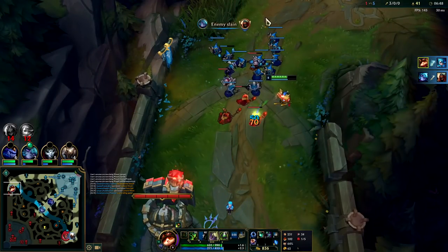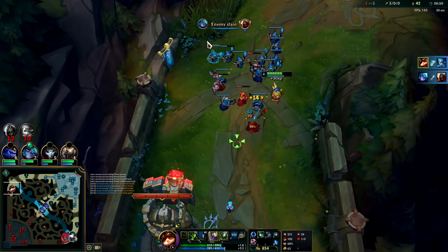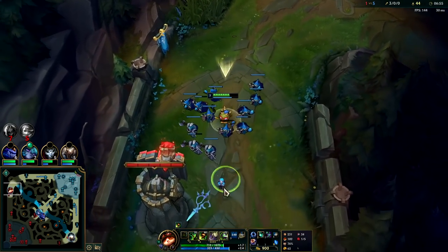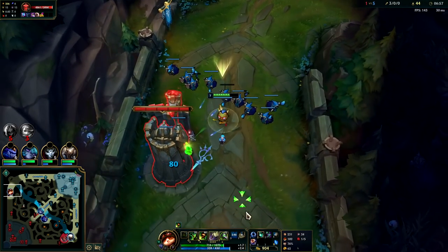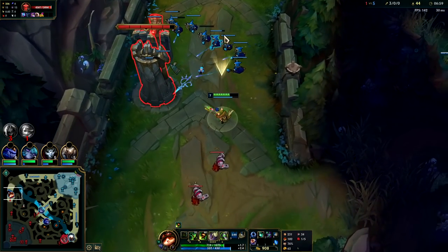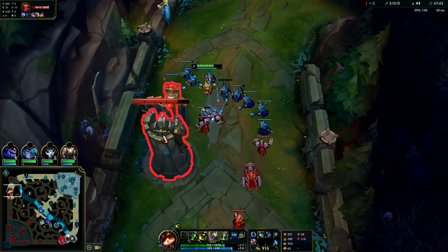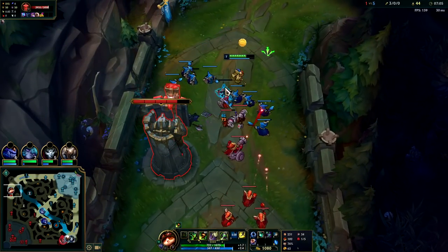She can't fight me anymore like she used to. I'm so fast with Sorcerer's Shoes that whenever she stops to auto me I can build up basically three auto attacks of spacing for myself. She's gonna lose so many minions off that, now I'm gonna get a CS lead — and that is what we like.